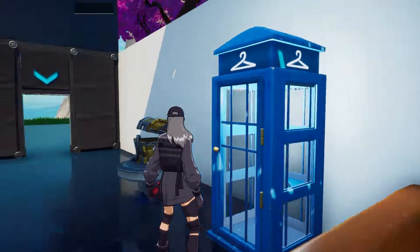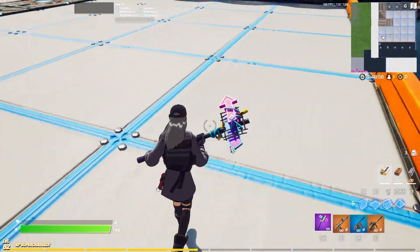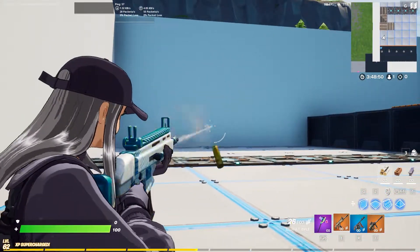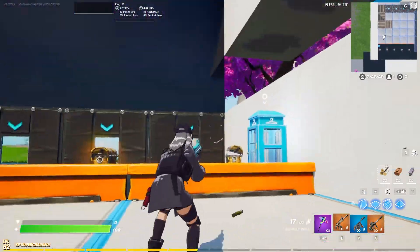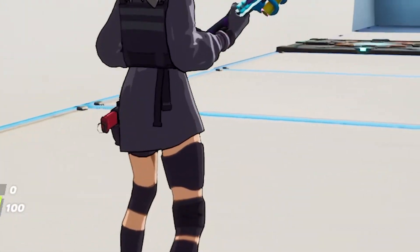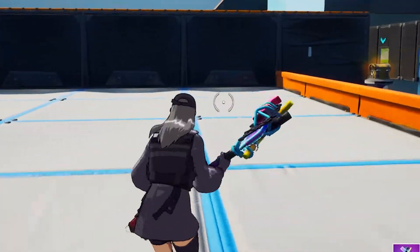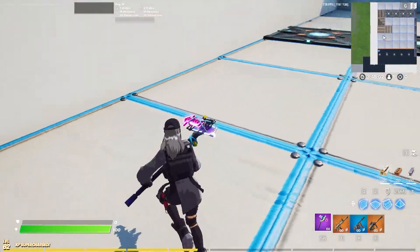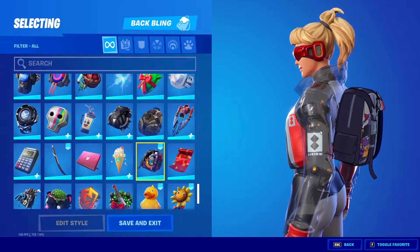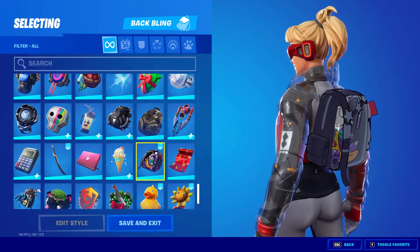Without a back bling — aside from regular styles, looking at Chigusa I wish you could take the hat off, it only makes sense. Yuki's the only one with an editable style. Honestly I would rock it without the back bling — she looks so good. Love the knee pads, love the hat, the glove — she's looking like a special ops unit with the bulletproof vest. I'd really love a black style. By the way, compared to Versus, Chigusa's back bling looks like hard plastic — it looks good but I'd prefer one like Versus.